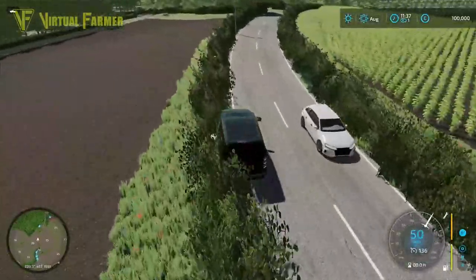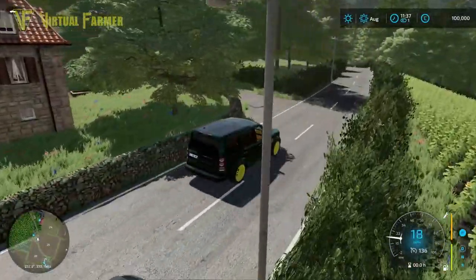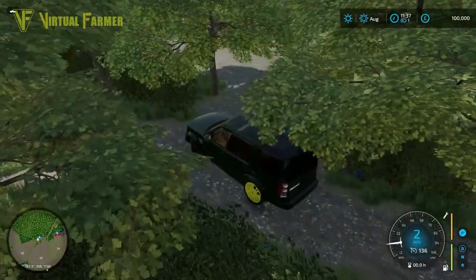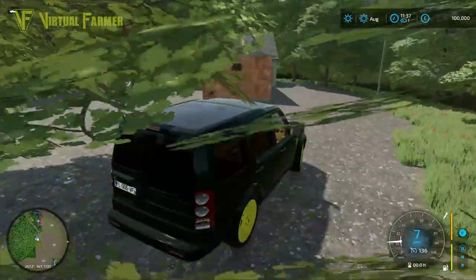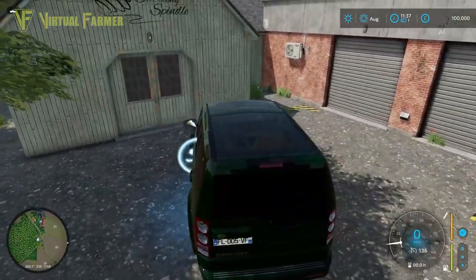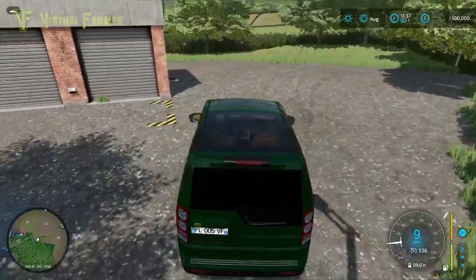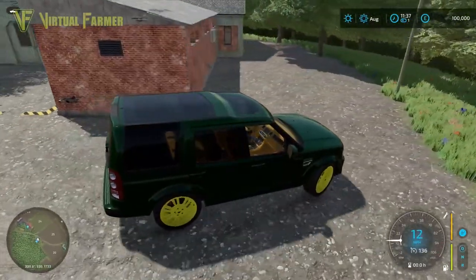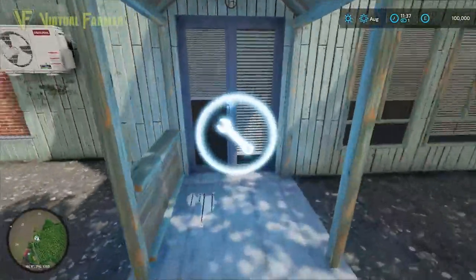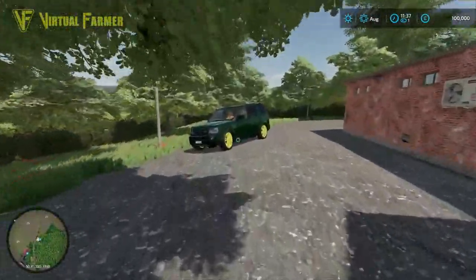Some interesting vistas and views as we're driving around here. Lots of trees — this is a good forestry map, I think. There's a lot of options for that on here. Down here we've got another sell point — this is the spinnery. We have a production facility for cotton and wool down here. There must be a purchase point around here somewhere, and yes, that's around the back. That's the spinnery — very nice.